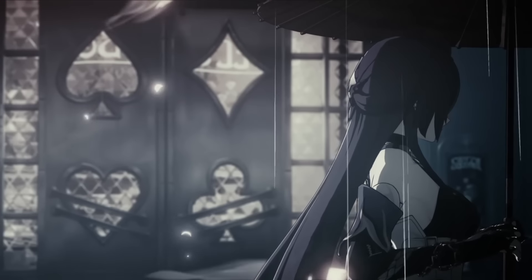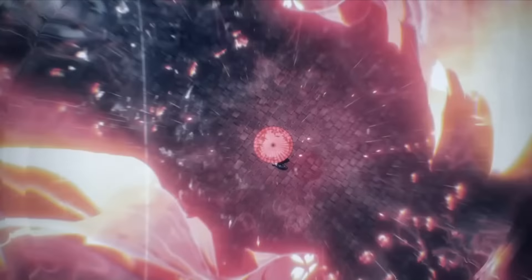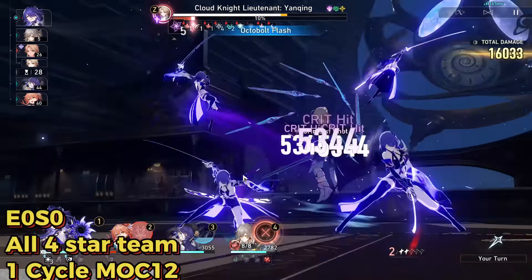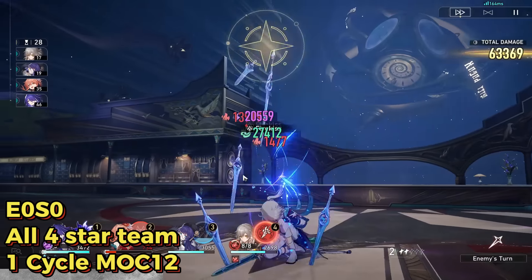As one of the most hyped DPS ever since her teaser, Acheron enters Penacony with a bang, having the highest potential damage ceiling across all current hypercarry team comps. This 5-star Lightning Nihility comes with a shroud of mystery, with misinformation surrounding her kit such as reliance on the light cone, inflexible team building, slow ultimate uptime, and whether to use speed or attack boots.